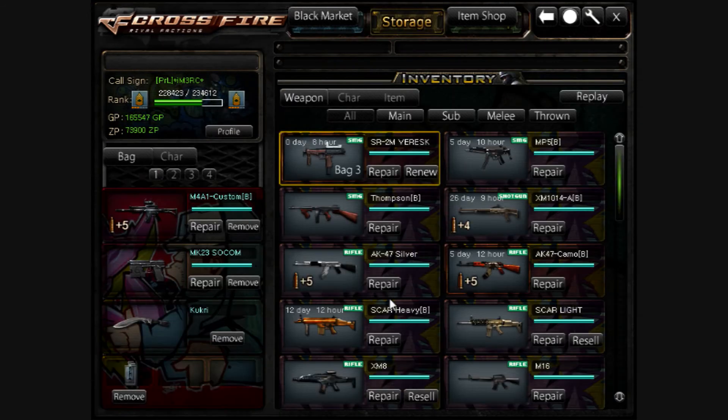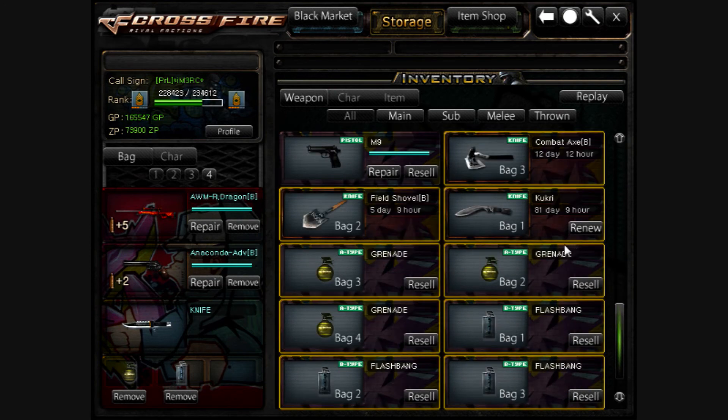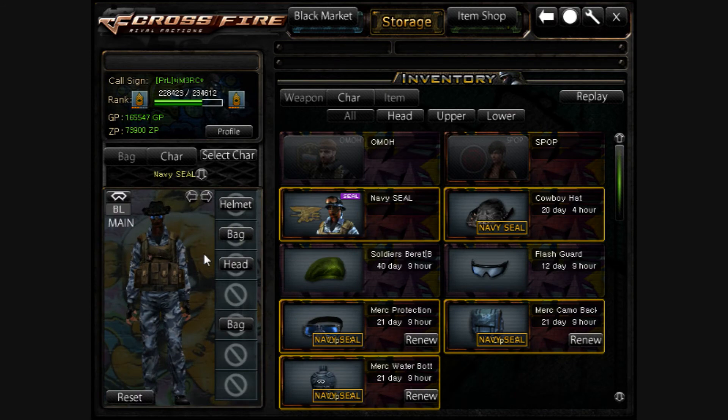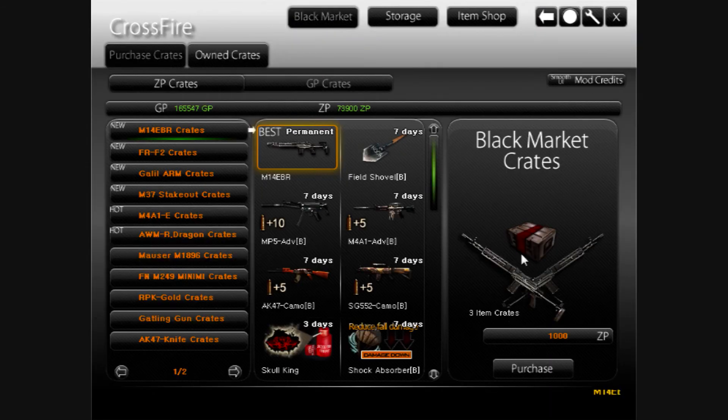And here's the Storage version of it — bag one, bag two, bag three, bag four. Yeah, that's all that. Then you have the Char. You have items. It's really all different. There's a black market, and it looks different. I think it looks really sweet.